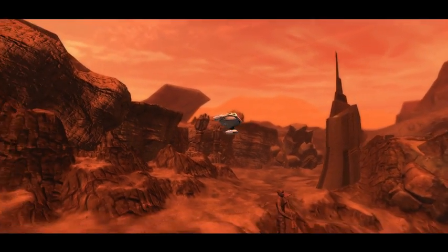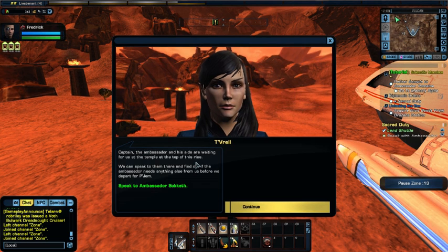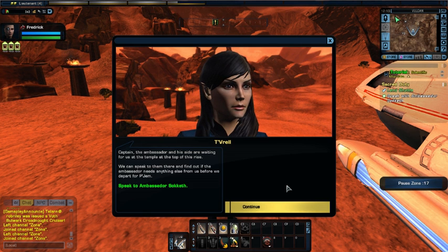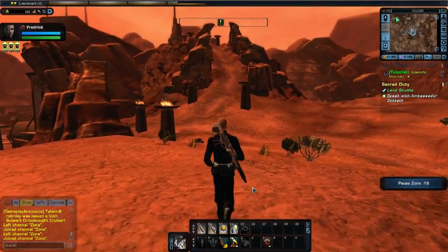A lot of disdain in saying that. Please don't hit the camera next time and please don't kill me. Okay, after vomiting on the ground from my driver's driving skill — I will fire him later — we're on Vulcan, Captain. The ambassador and his aide are waiting for us at the temple at the top of this rise. We can speak to them there and find out if the ambassador needs anything else before we depart for Pajam.